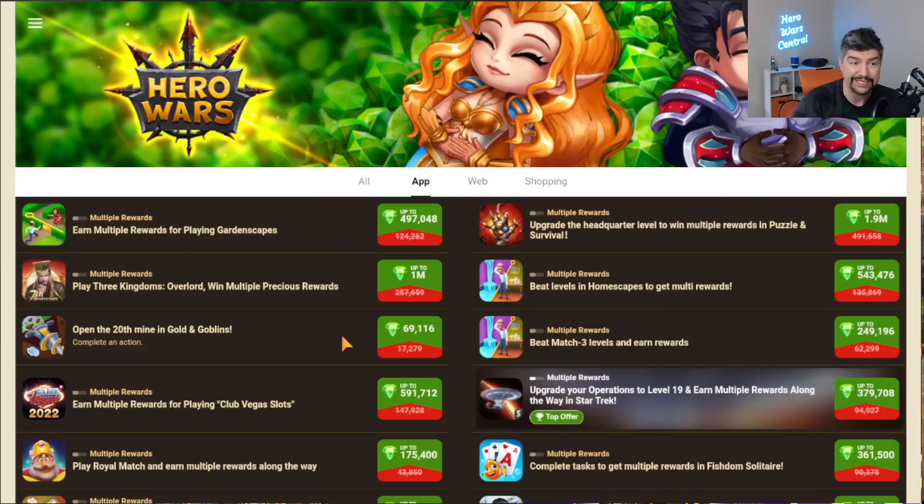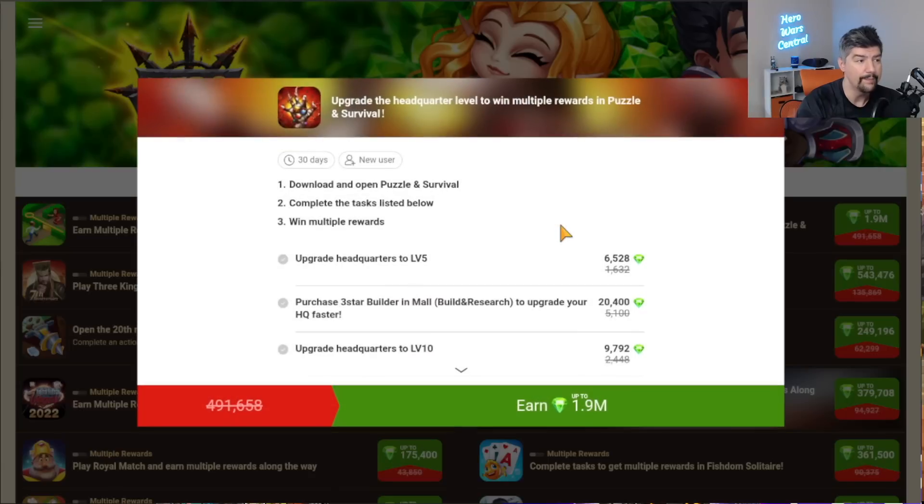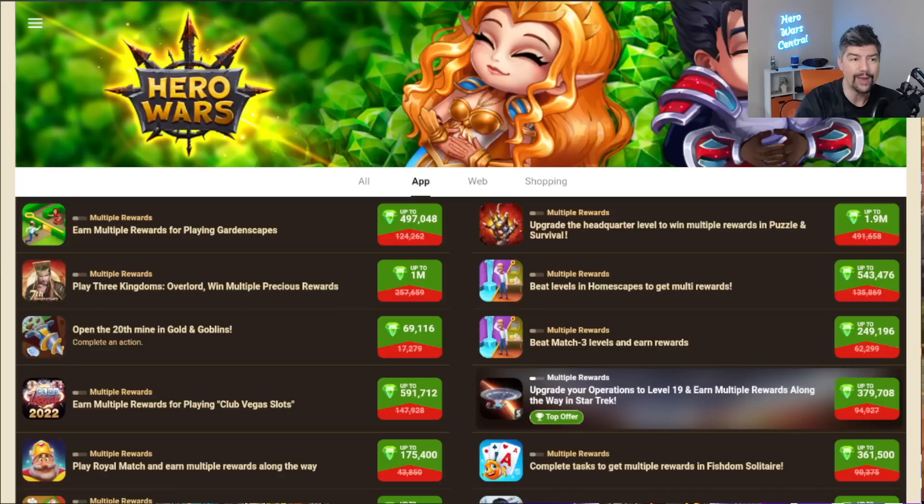Additionally, there are a lot of reports of people not actually getting the rewards from some of these tasks. Tapjoy, the company sponsoring this system, is saying that the app isn't attributed to the game. What I'd recommend is before you spend any money or time on any of these — for example, if one says install Gardenscapes and get a reward — don't go all the way to rank 300; just get to 25 and see if you got the 2,200 Emeralds first. And remember, whenever you accept these tasks, you don't have to finish them in the two days — you just have to accept and start them within this two-day times-four task window.